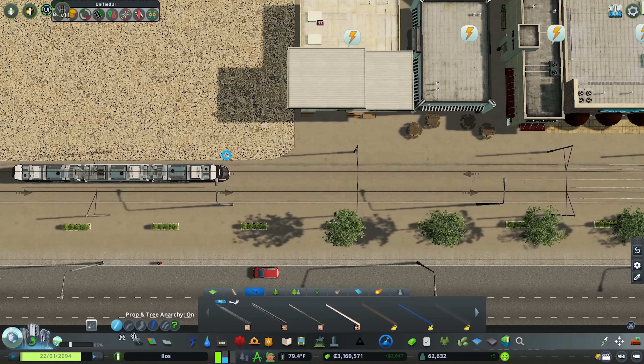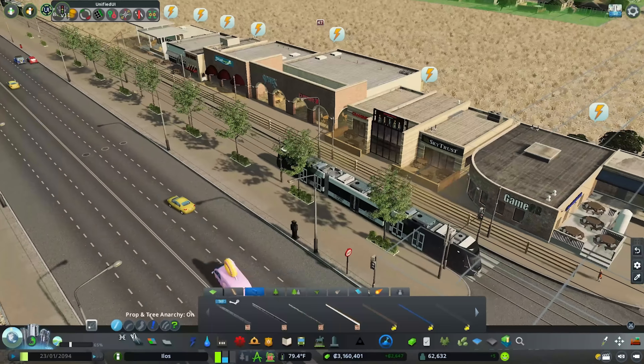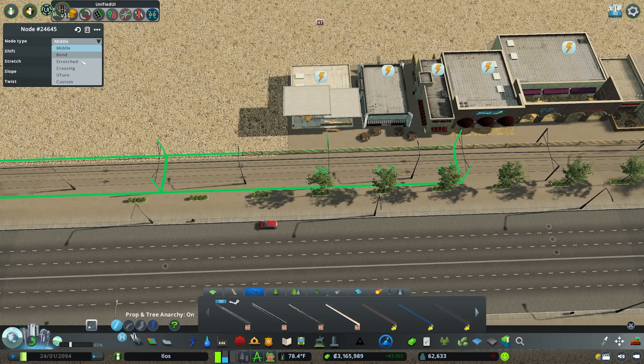You can bring these between the commercial lots and the tram line, which really adds in another layer of detailing. Node Controller can also be used to turn some of these nodes into actual crossings.